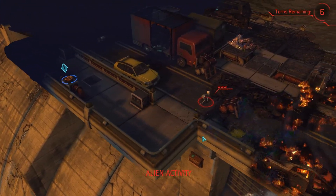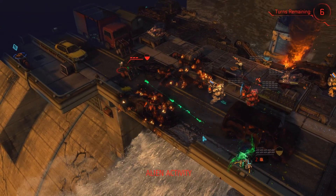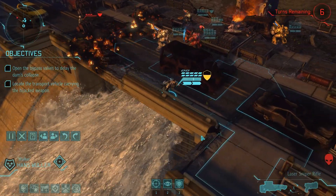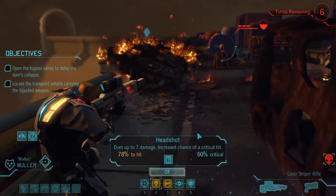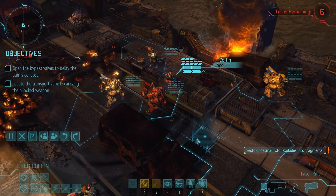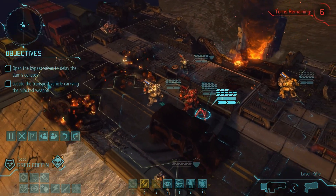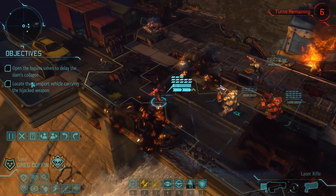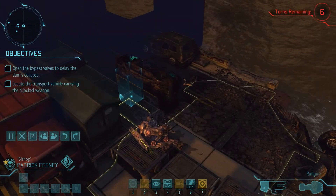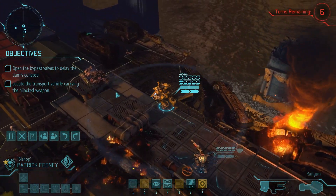So, we just have this sectoid who's going to be scurrying around. Probably not too happy with himself right now. We're going to have him switch weapons to his laser sniper. And because he shot at him, he gets to kill him. Now we really need to start moving up. I'm going to have him run towards that release valve. We only have 6 turns, so we really need to move. Luckily, all our guys are reloaded now, so that's nice.